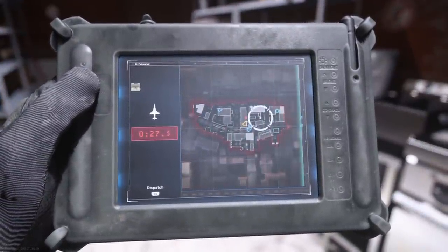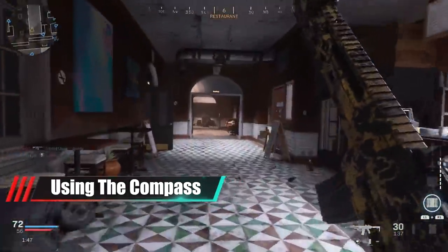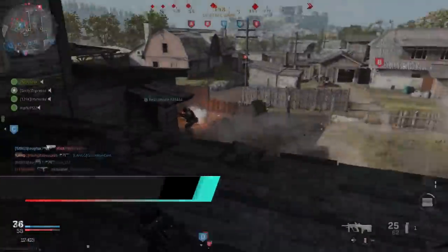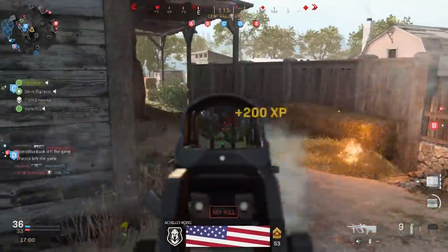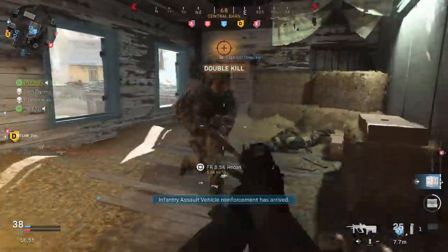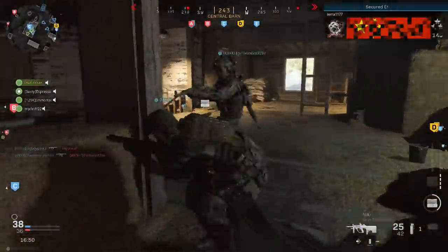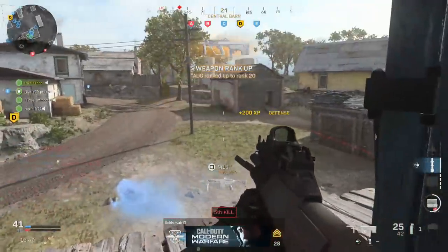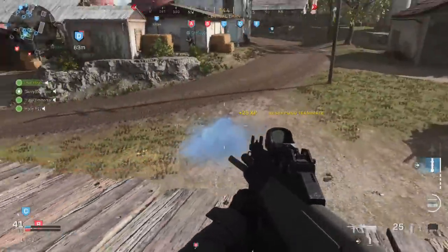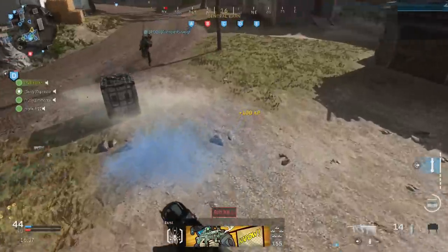This brings us to the next point — and this one might change soon — and that is using the compass. Right now, enemies do not show up on the minimap when they fire their weapon; that may be changing in a coming update. But as of now, use that compass to your advantage. As soon as you see a red dot there, you know there's an enemy in that direction. You don't know what room they're in or what corner they're hiding in, but you know there's an enemy over there, which means if you go in that direction you should proceed with caution — try to find a tactical way to get in without them having the advantage on you.